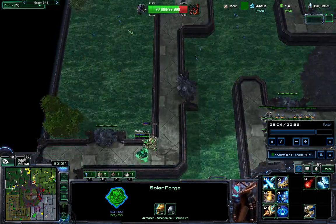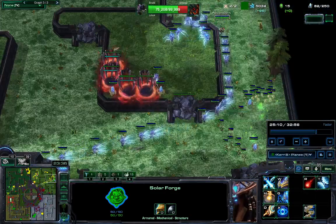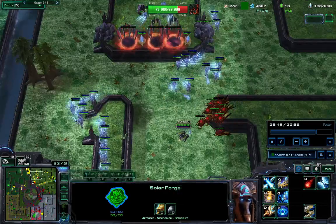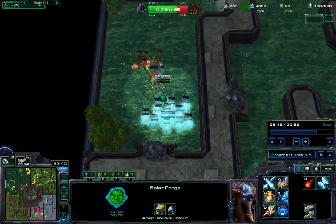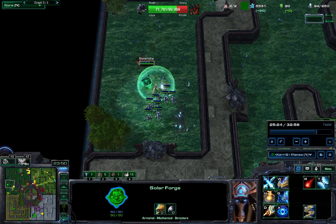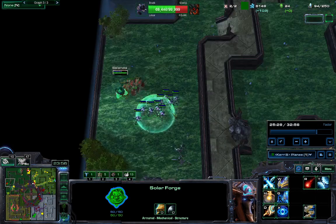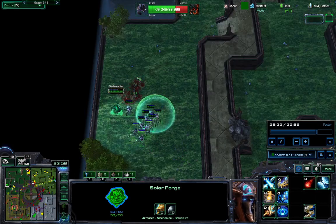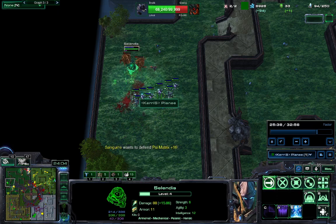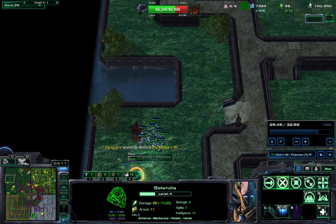I'm starting to go to the top left. There's a bunch of units coming from Nora now — it's doing quite a lot. I notice some units here, I lose my Colossi, and I lose some stalkers because I wasn't paying attention. Running ahead with your Solendis is probably not the best idea against Hydras, but I assumed there weren't too many of those left over.